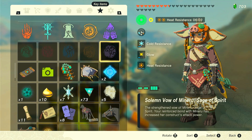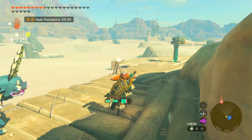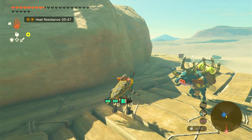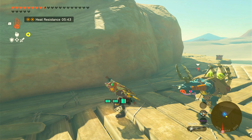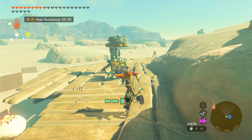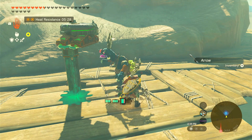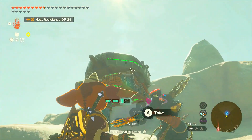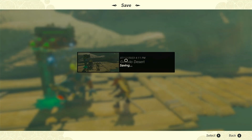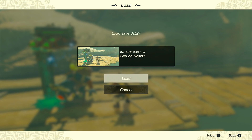First let's turn all the sages off, or else there might be interference. Then shoot the homing cart with an arrow to activate it. When you come closer to the bokoblin he gets confused, and then he's about to blow his horn. He blows his horn — now he should start throwing his elemental fruit at the distraction.